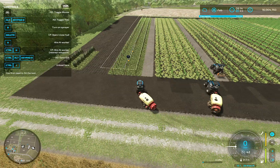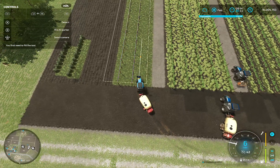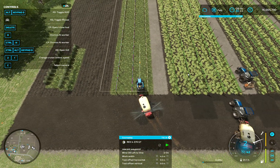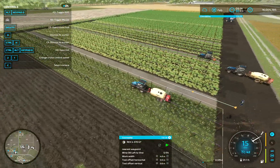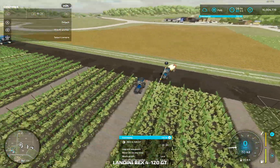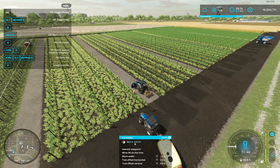Now we see the course was created and we can send the fertilizer on its way — he will do his job without me having to do anything. All the small detail work on those wine fields is just a lot of work to do yourself. There is really not much the helper can do, but with Courseplay the helper gets very useful. In this case I have selected that field.